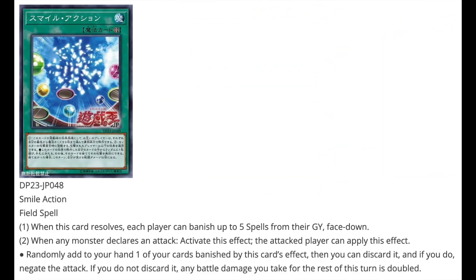Next, Smile Action is a Field Spell. When this card resolves, each player can banish up to 5 Spells from their graveyard face down. When any monster declares an attack, the attacking player can randomly add one of those cards banished by this card's effect, then discard it to negate the attack; if you did not discard it, any battle damage you take for the rest of this turn is doubled. A really nice effect — similar to the action spells from the Arc-V anime. I love how they're incorporating that playstyle into the actual game, and I hope to see more action spells released.